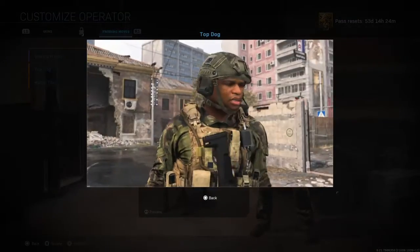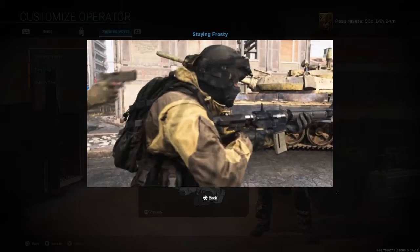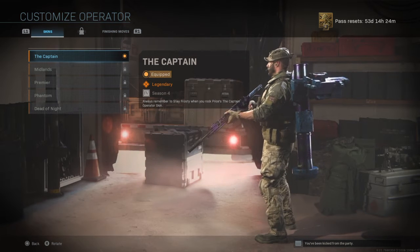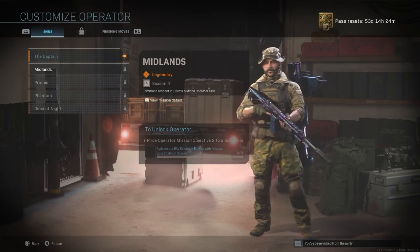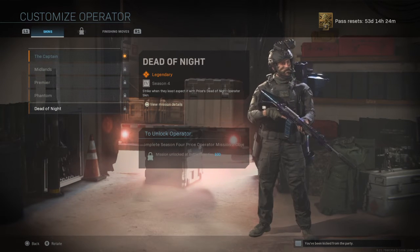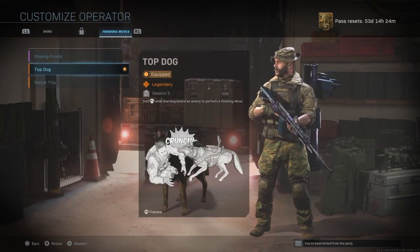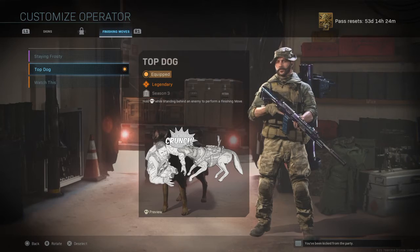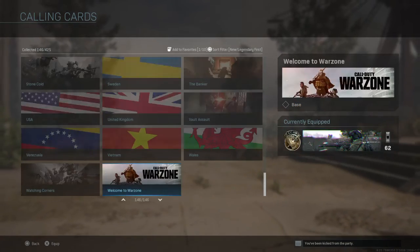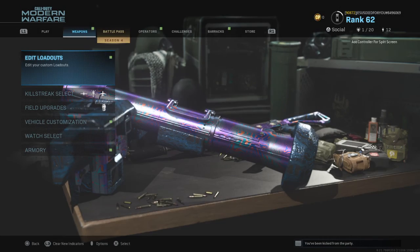All right, I'm gonna see what his finishing move is — okay, that's funny. Here are the kinds of skins you can get for him: this one, that one, and that one. I like these two better. Hope you guys enjoyed. I'd get the battle pass because I think it's worth it. Peace out, stay safe out there.